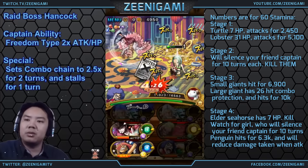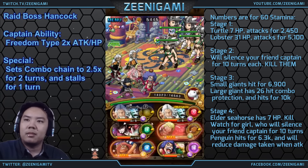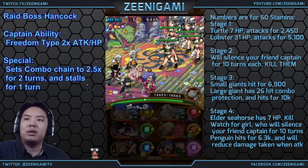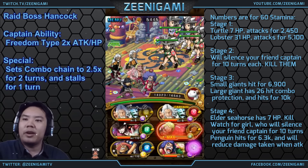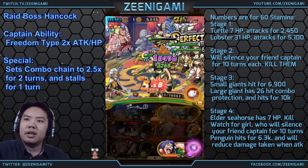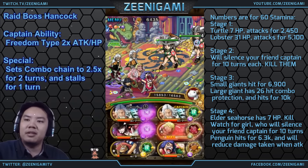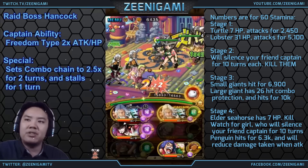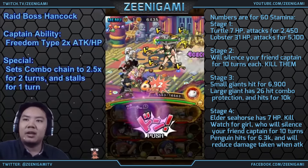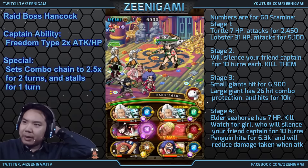My friend captain will get silenced for 5 turns — only 3 turns here, and it's not that bad. What we're going to do is use Golden Pound Usopp on this stage. If we play it easy on turn 4, we stall on the Penguin and have Golden Pound Usopp ready again for Hancock herself. I keep getting very close but getting hit by that 20%.